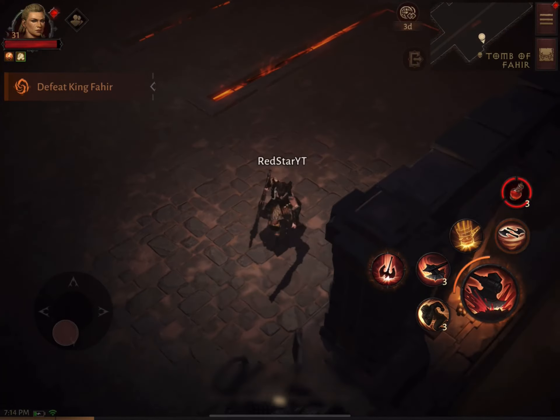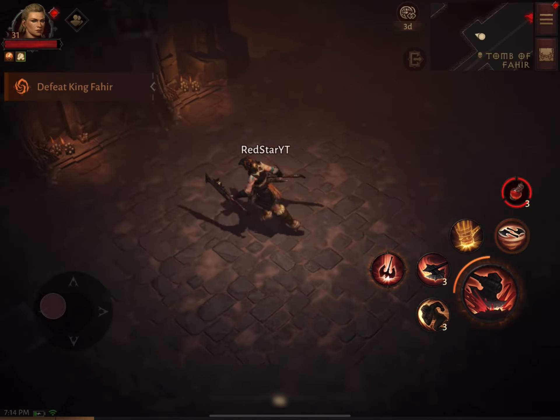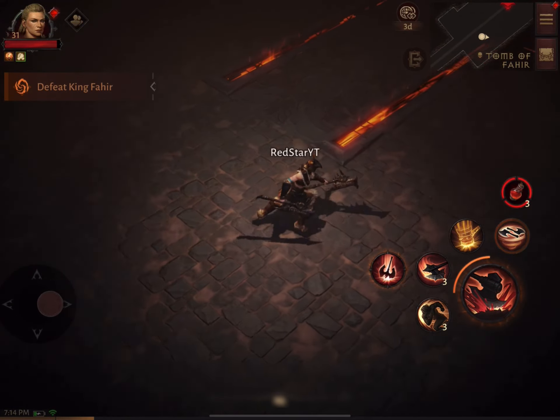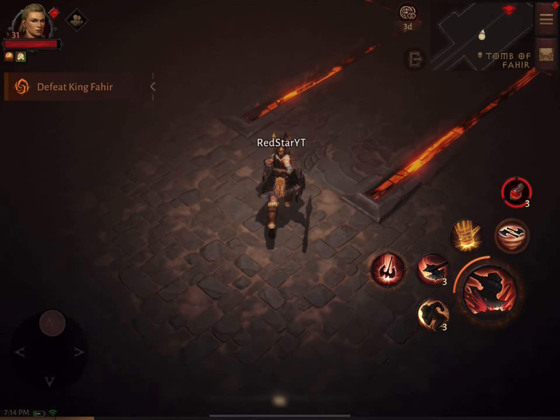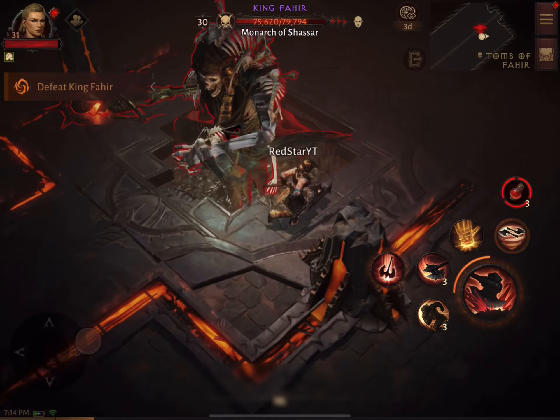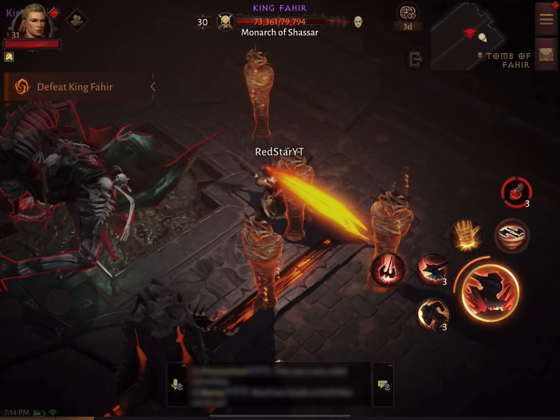Here we go — it's already started. This is King Fahir and here we go. I think I'm just going to take the fight straight to him and just start whacking. I'm running a Barbarian here so no magic spells — we will be doing this all with melee weapons.